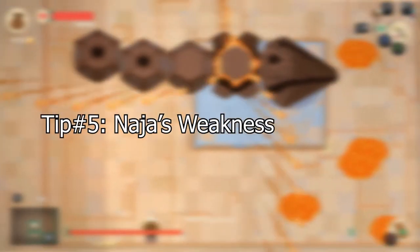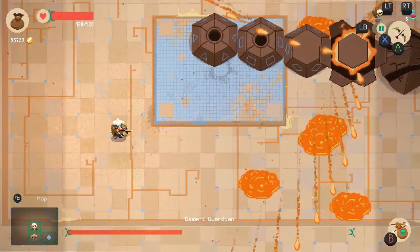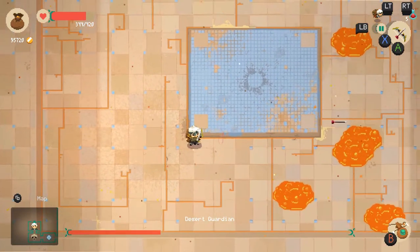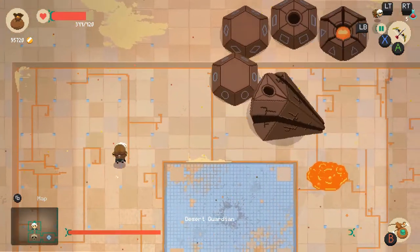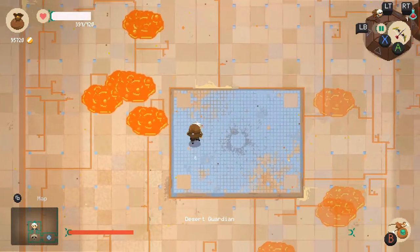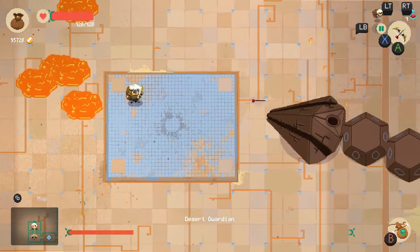For this boss there is a weakness that you can exploit. Basically what you need to do is try to get Naja as straight as possible, then release a charged-up attack with your bow. The arrow will go through each of Naja's body segments and apply the same damage consistently through them. This is a quick way to whittle down this guardian.